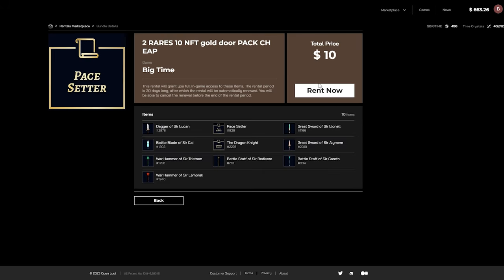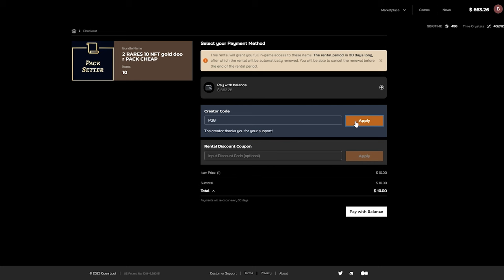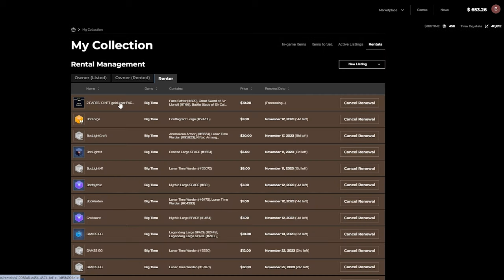We quite like this listing, so we will go ahead and try to rent it. Once you click rent, you will be taken to the payment section, which prompts you to input your creator code, as well as a rental discount coupon if you were given one by whoever listed the collection to rent it out at a cheaper price than what it is for others. Using your balance we have already loaded up previously, we are able to go through with the transaction and click pay now.